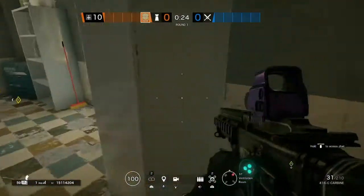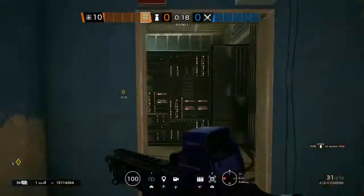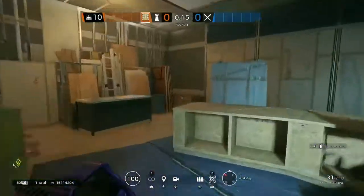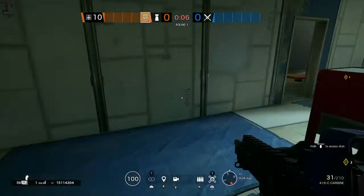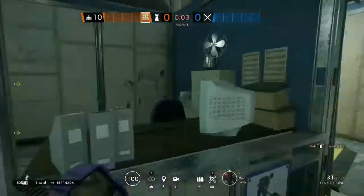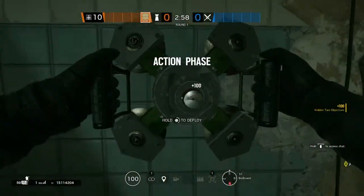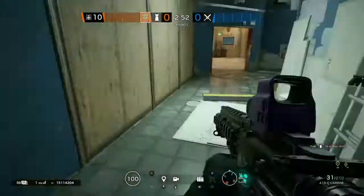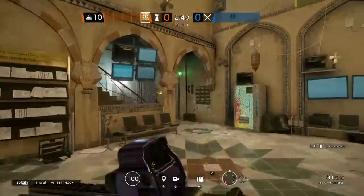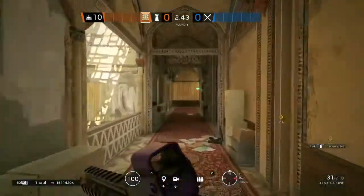The first ADS will be placed down on the rotate, right behind this little shelf right here. The second one is going to be — it's kind of like a double ADS to protect Smoke on both sides: either from the workshop doorway or from the bathroom doorway. You must protect your bombs from being defused. Along with a barricade right here.